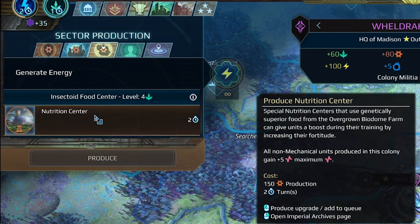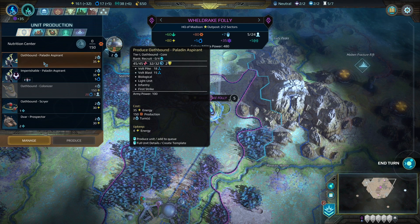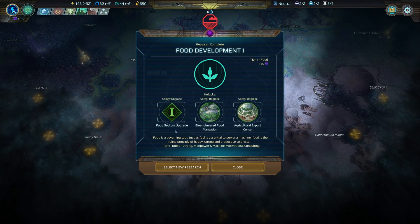Let's grab the Nutrition Center from the insectoid food center — that'll give me a buff of five health to all my non-mechanical units. Most of my units are mechanical so it's not a super useful building, but it'll make my basic infantry much better. Food Development 1 is finished, which is going to allow me to build some new buildings as well as upgrade my food sectors.